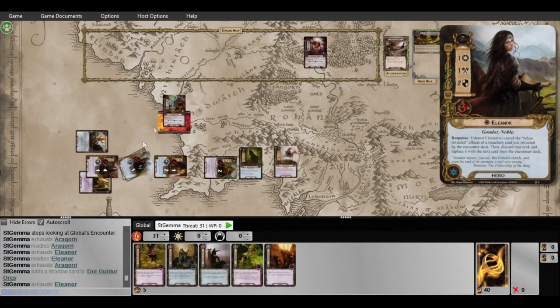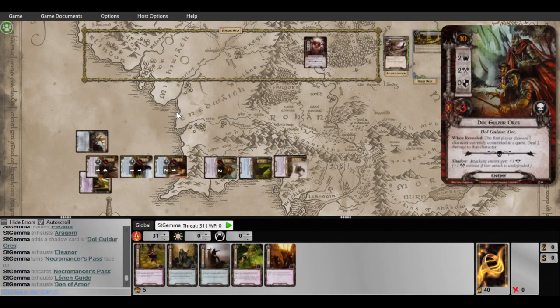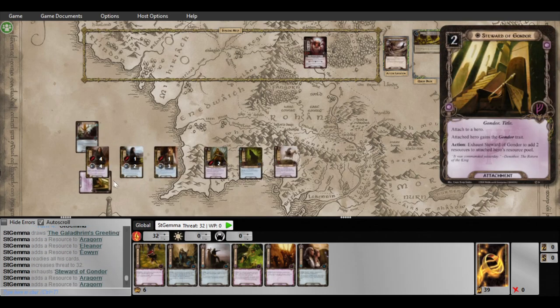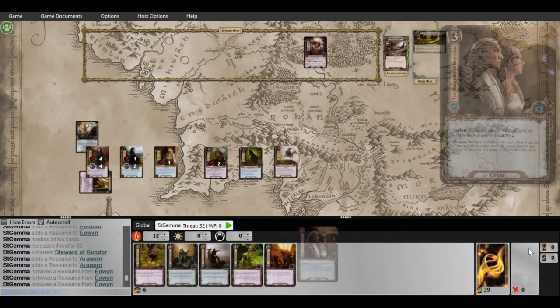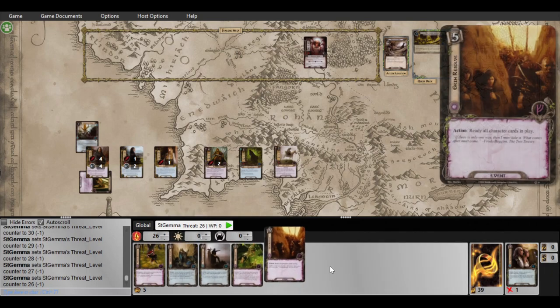Alright, add shadow card, block Eleanor. No damage, then attack for three. He's dead. Control and control R. One, two. Let's do one, two, three — lower my threat for six: one, two, three, four, five, six. And that's all I can do, man.